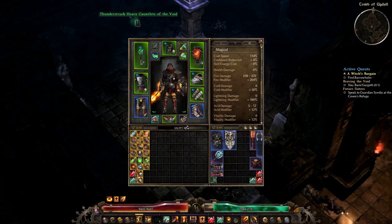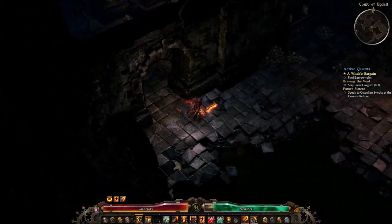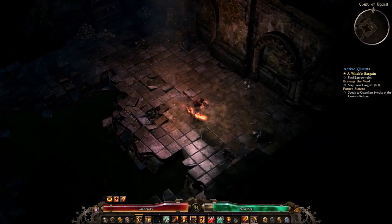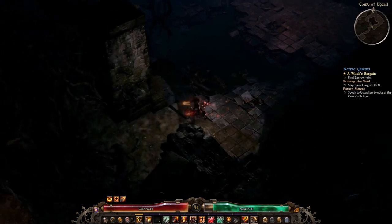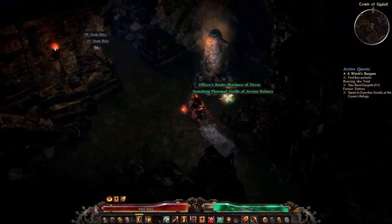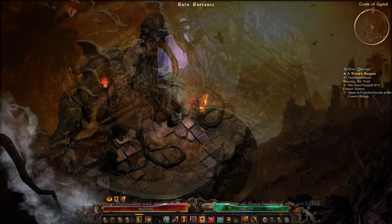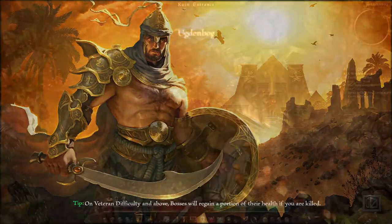Welcome back everybody. We return for another episode of the Newcomer's Guide class series for Grim Dawn, and we're plowing forward with the Occultist class. My name is Windback and I will be taking you on this journey again today. The class you see on the front of the box — the poster boy for Grim Dawn, at least the base game — is the Occultist.